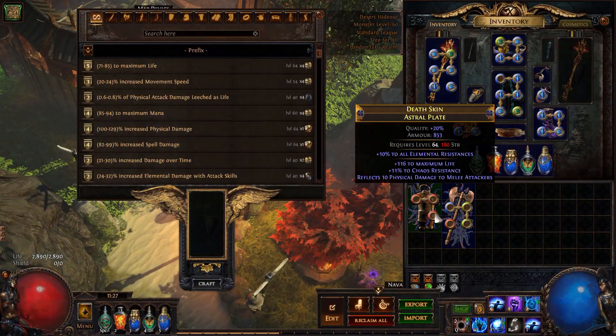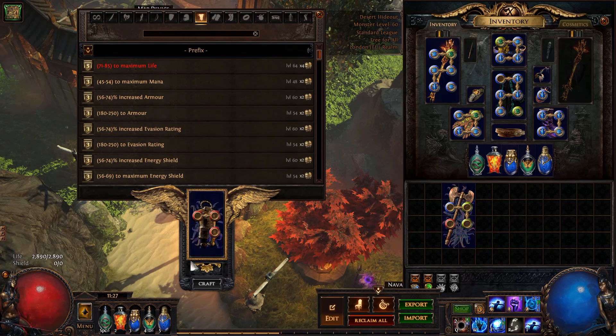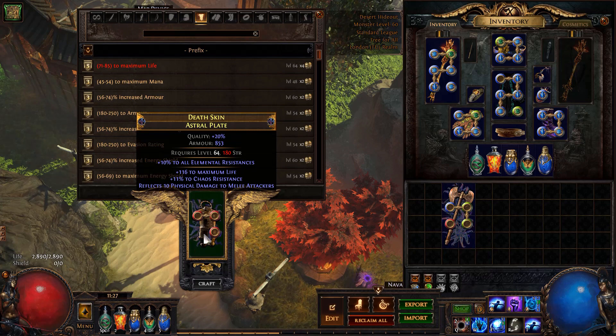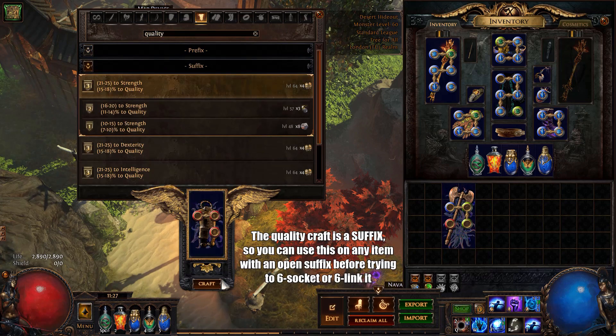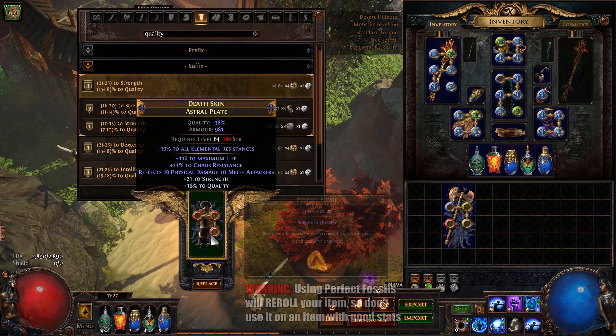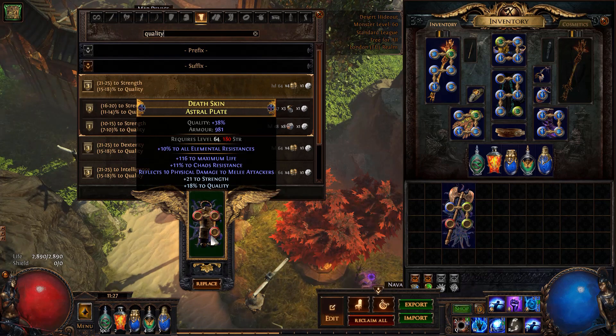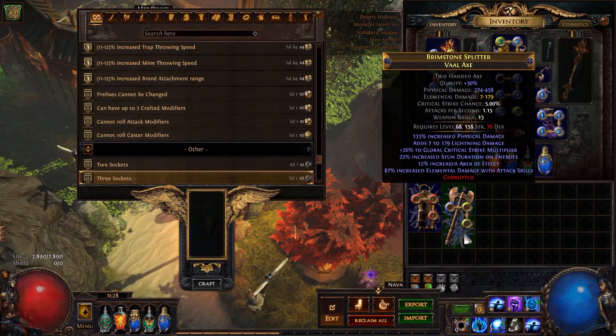Looking at some of the tricks we can do with the bench: if you've got a base you want to use and it's three-socketed and you want to get it six-linked as soon as possible, what you want to do first before anything else is craft quality — this is going to help you get six sockets and six links more quickly. For a more advanced version, you can first use Perfect Fossils, try to get the quality to 30%, then craft on the quality mod to have 48% quality. It's much easier to hit six sockets and six links this way.